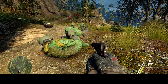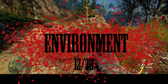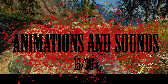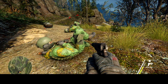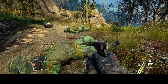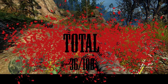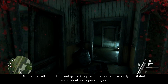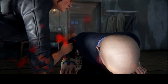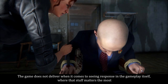The score for body damage is 5 out of 30. The score for environment is 12 out of 30. The score for animations and sounds is 15 out of 30. I give the feel a score of 4 out of 10. So this gives the gore system of Sniper Ghost Warrior 3 a score of 36 out of 100. While the setting is dark and gritty, the pre-made bodies are badly mutilated and the cutscene gore is good, the game does not deliver when it comes to seeing response in the gameplay itself, where that stuff matters the most.